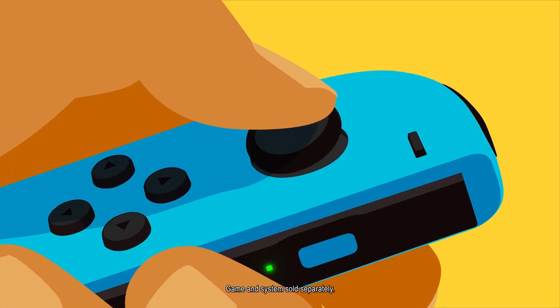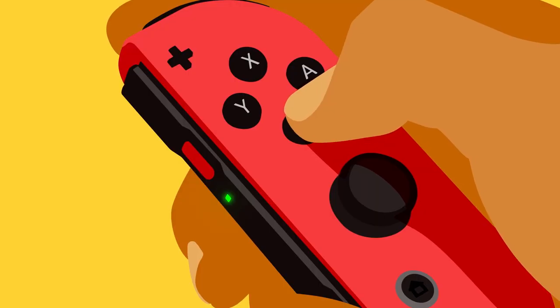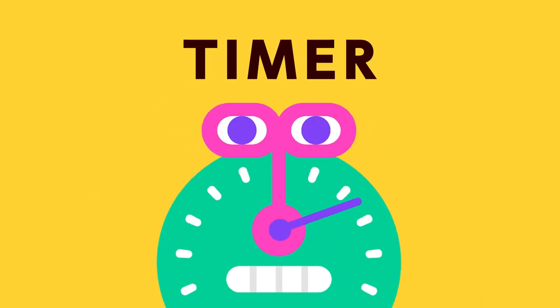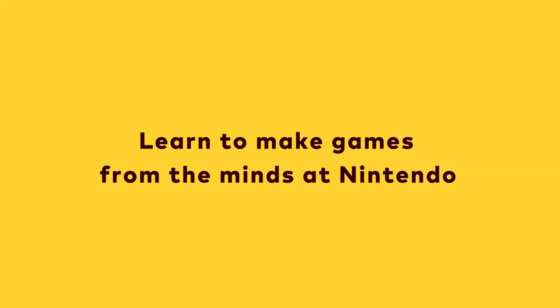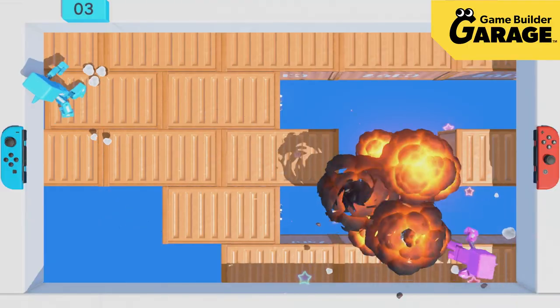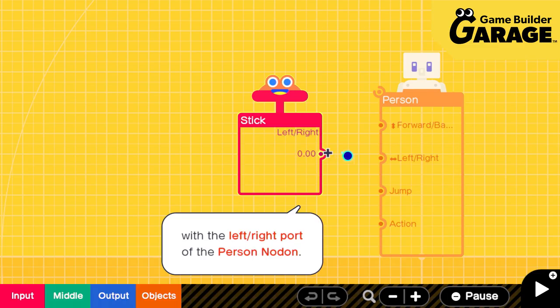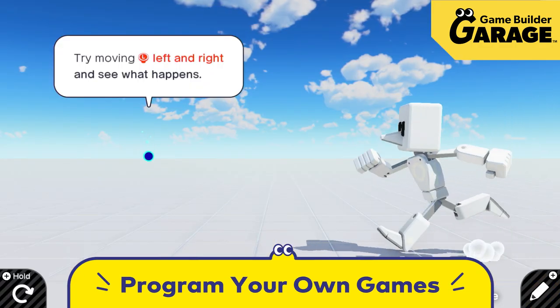Just connect these here and it runs, and if you connect these it jumps. Indeed, by connecting these strange creatures called Nodon, you can build your very own games. Learn to make games from the minds at Nintendo using guided lessons — Game Builder Garage! It can be fun to play games, but it can be even more fun to build them. With Game Builder Garage and the included lessons, anyone who can play a game can build one, and that's everyone.